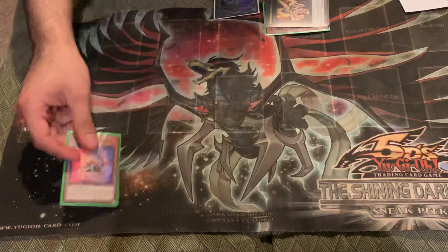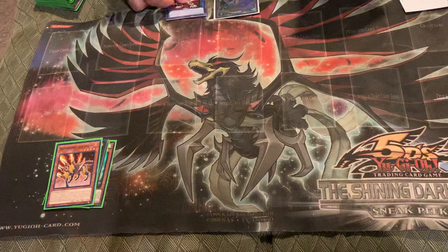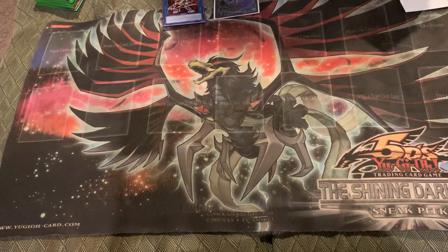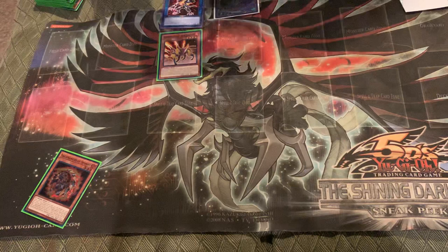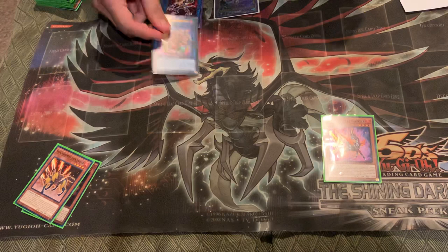You're going to activate Stallion's effect to summon out your Jack Jaguar. From here, you're going to link these two into Sunlight Wolf. You're going to use Jack Jaguar's effect to return your Stallion back and summon it underneath Sunlight Wolf, triggering Sunlight Wolf's effect to give you back Gazelle. This is basically free because you have Gazelle back in your hand. Now you're going to link summon Jack Jaguar into Veilynx.